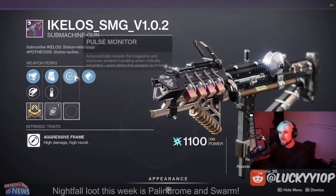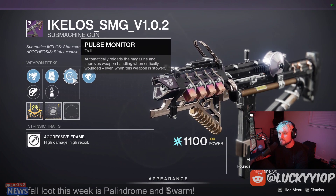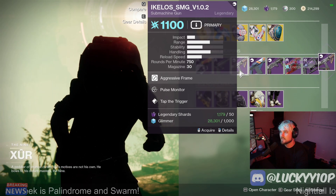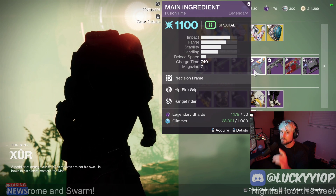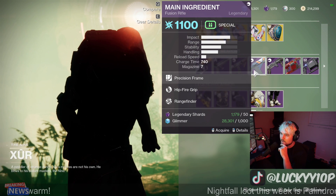Pulse Monitor is historically a terrible perk, but it is getting buffed in December, so I would definitely grab this roll and just let it collect some dust. We'll see how good it is in the December update — you might be laughing because Pulse Monitor has always been terrible, but it's about to be a really good one. Main Ingredient with Hipfire and Rangefinder is not as good as the other one he sold, but not a half-bad roll overall.